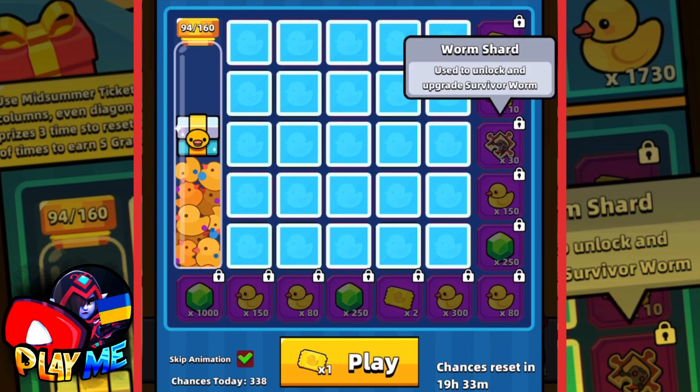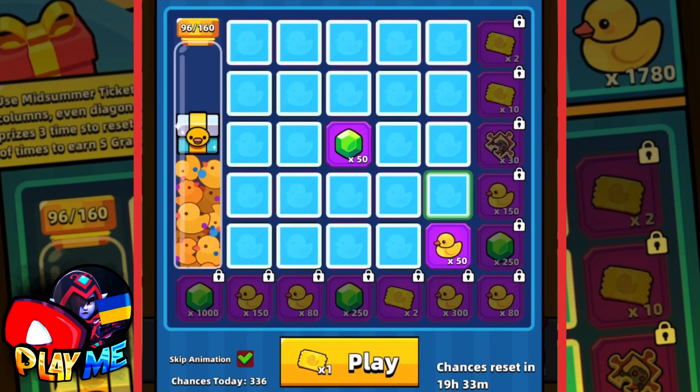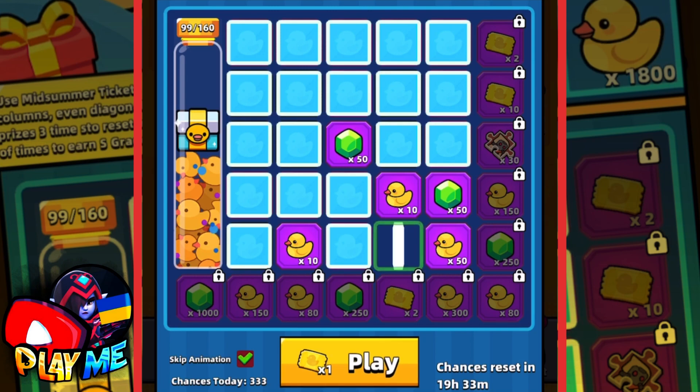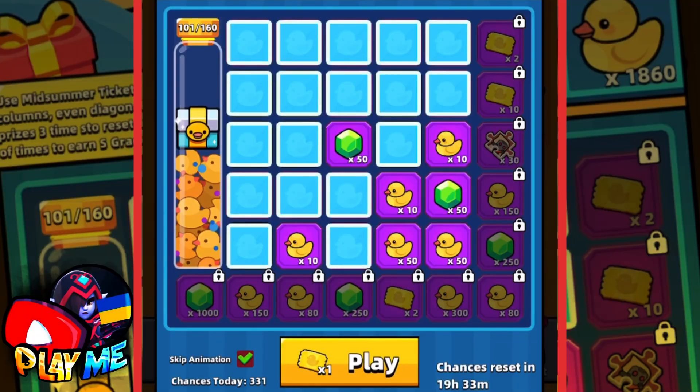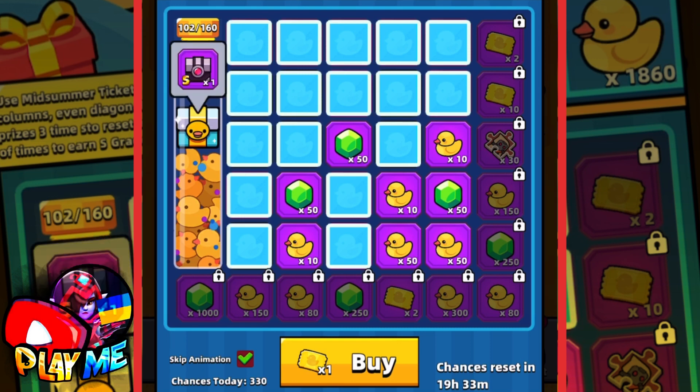Now let's spend the remaining tickets and see how many ducklings I'll get in total. 50 ducklings, more gems, more gems, again ducklings, more ducklings, again ducklings — I'm just getting ducklings and ducklings.